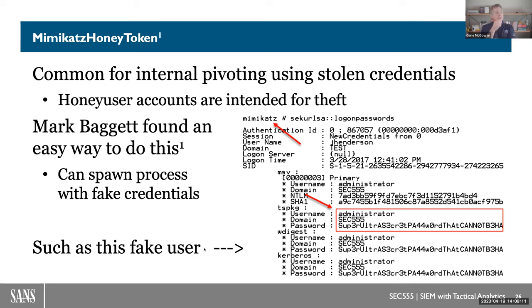Another example is the Mimikatz Honey Token — a honey user account intended for the adversary to attempt to use for theft. This can spawn a process with fake credentials inside your environment. Another SANS instructor, Mark Baggett, who teaches Python classes specifically for security use, created this — it's on our GitHub for SEC 555. You download it, set up a fake account, and anytime someone tries to use that particular set of credentials, you know where it's coming from.